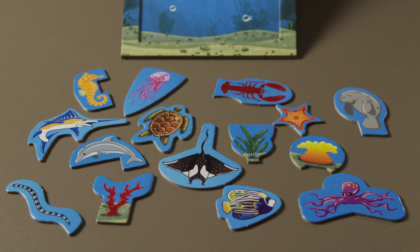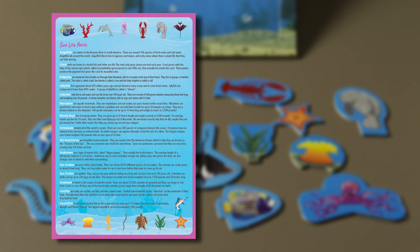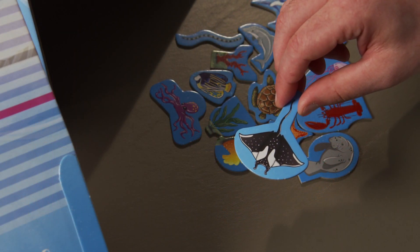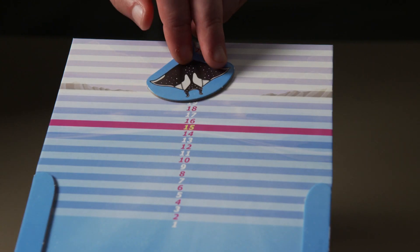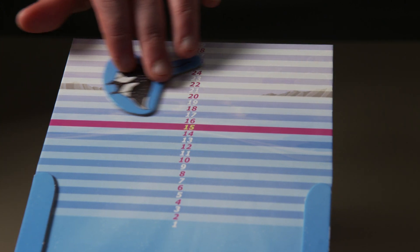Here's how to play. Each player receives one of the ocean boards and a complete set of fifteen different shapes. See the included fact sheet for interesting fun facts about the sea life shown on these game pieces. For example, did you know an octopus can squeeze through a hole the size of a dime? The last player to swim in the ocean goes first. He or she selects one of the shapes and announces aloud which one they picked. Each other player should pick up this same piece.